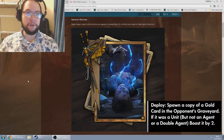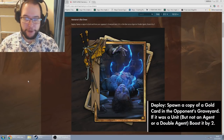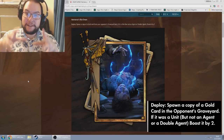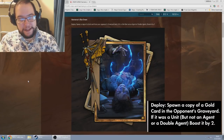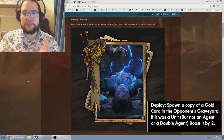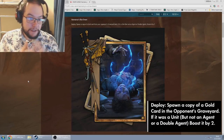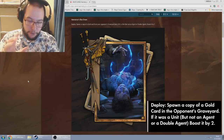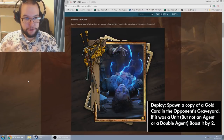You spawn a copy of a gold from the opponent's graveyard, and if it was a unit but not an agent or a double agent — which means basically spy cards — you boost it by two. So you can still make a copy of Dijkstra, but you just won't boost it by two, because that's actually a good thing — it means you won't give them more value. This is kind of like Renew but on the opponent's graveyard, but there's no stealing of golds — you can't deny them a gold with this card because you make a copy of it.